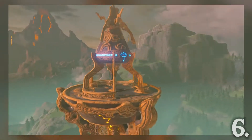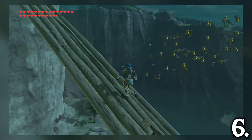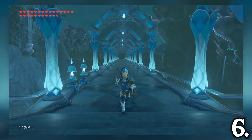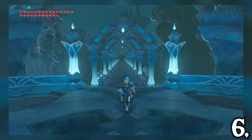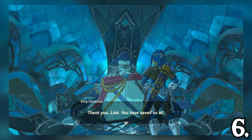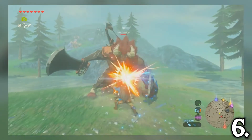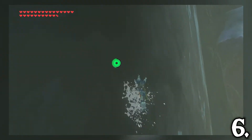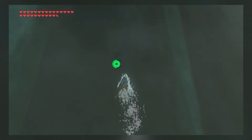The Lanayru region is huge and has a lot to offer. There's Tingel Island to the far east, a huge wetland to the west, and Zora's Domain. Zora's Domain is one of the best looking locations in the game. King Dorephan and Sidon are awesome characters. Fighting the Lynel that was just chilling on top of Polymus Mountain for the first time was terrifying, and riding up waterfalls is so satisfying.